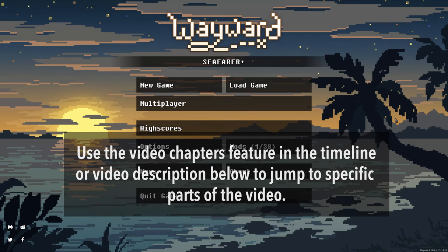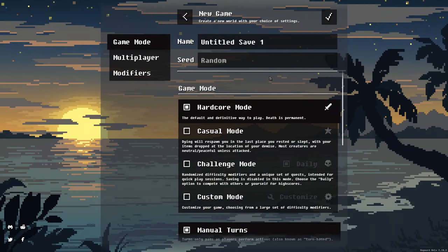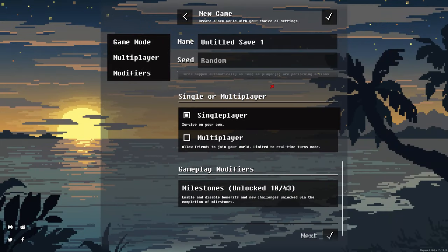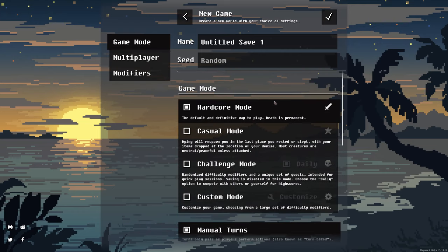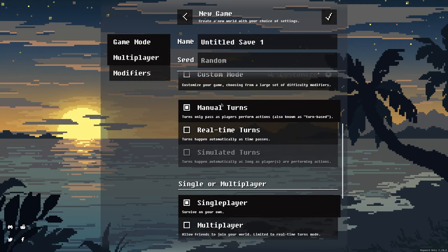I'm going to go ahead and just jump right into it — I'm going to start a new game and for the most part just choose the defaults. You may want to consider your first games to be in casual mode, which allows you to respawn and also allows creatures not to be as hostile, so it's just a lot easier if you're just starting out. But I have a little bit of experience so I'm going to choose hardcore mode.